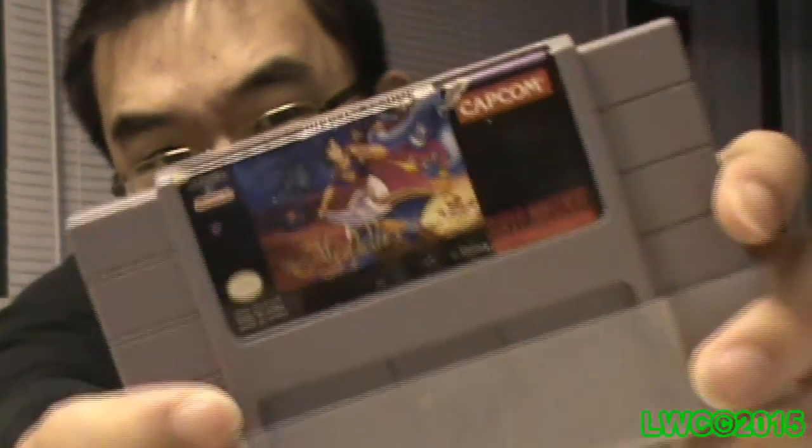Hello, everybody! Welcome to another episode of Sunday Showcase, and the votes are in — the only one vote that was there anyways, but thank you to whoever voted. The system I'm gonna be playing on is the Super Nintendo, and the game I decided to pick for today's Sunday Showcase is... Aladdin on the Super Nintendo!